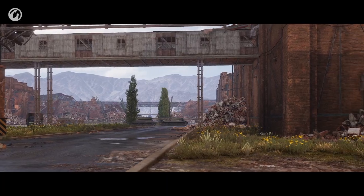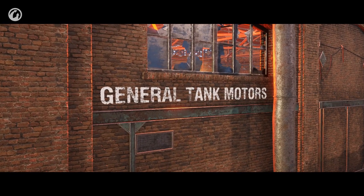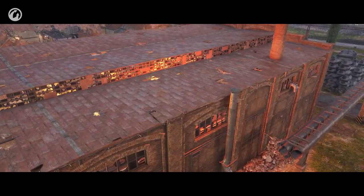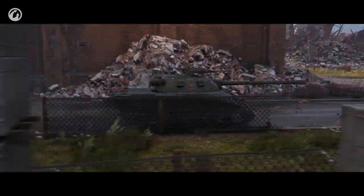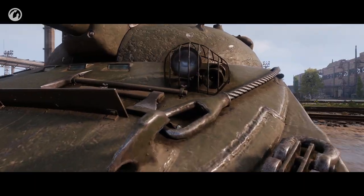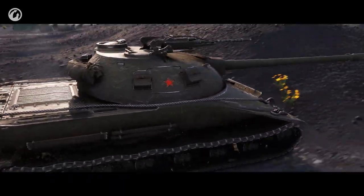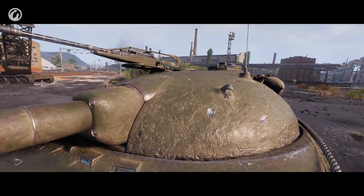Now we've come to dessert. This is it — the one that doesn't need a famous name like Excalibur or Chimera. The one that you just want to add to your Garage. A Soviet heavy tank. Limited edition. The Object 279 Early. Let's start with the obvious — this is a tank with four tracks. Sounds bold. Looks defiant. Makes you fall in love with it at first sight.